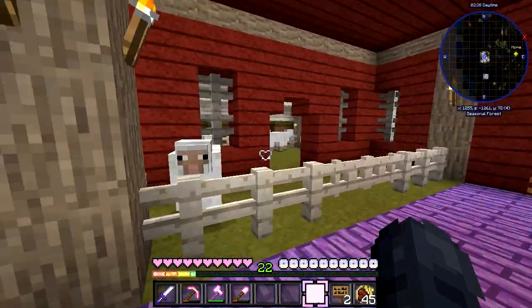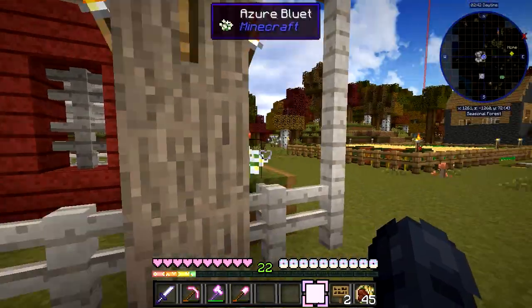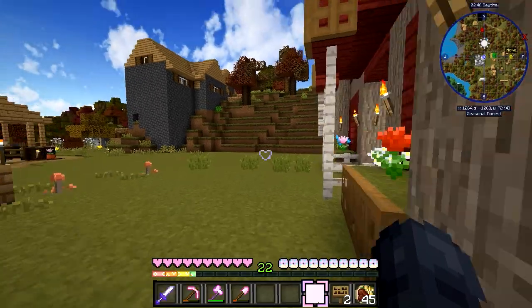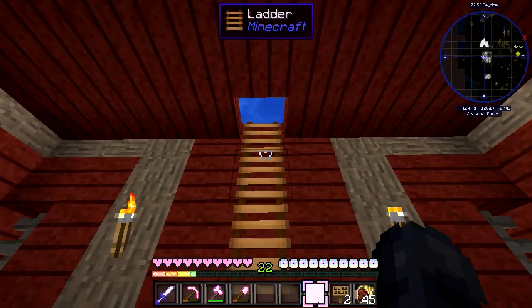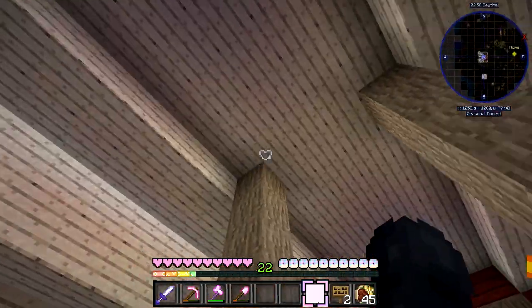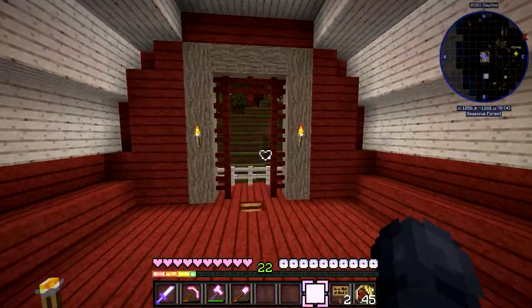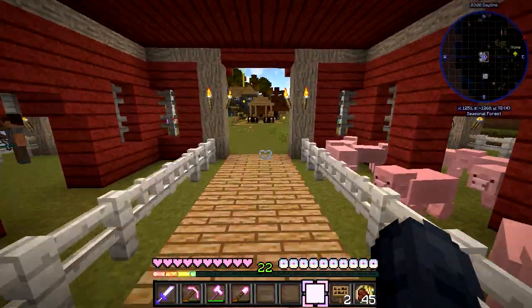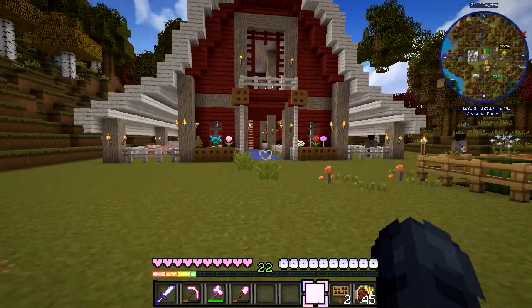So this is where all of our animals are. If we head in here, we have our pigs, all of our sheep, and all of our cows. There's an empty pen — no reason to add chickens here just yet. There's also an upstairs area and even another floor above that at the very top. We have a barn now, which means we can start breeding all of our animals and getting food — really awesome!